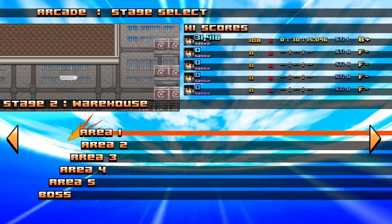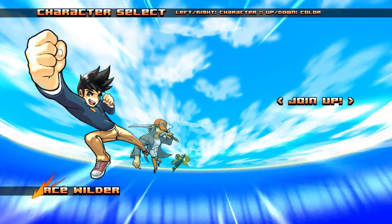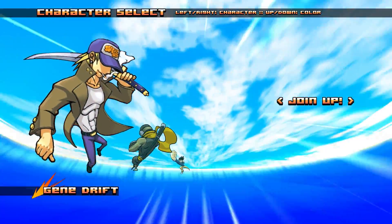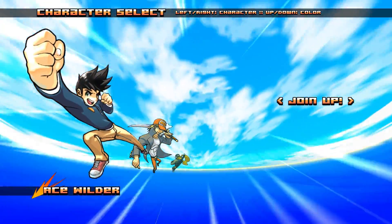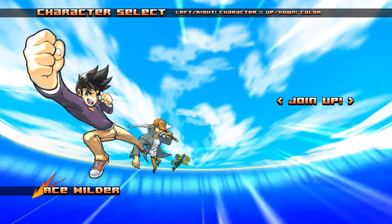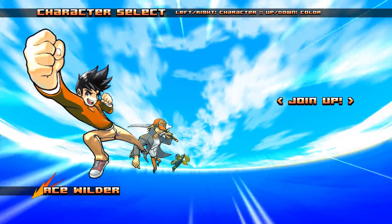We'll start on stage two, area one. You've got three characters to choose from: the default guy Ace Wild, Gene Drift, and Eagle Morris, who is a ninja with a sword and a fist larger than the rest of them. You can also mess around with the color, which can be quite useful for making the character a little bit easier to see on the screen.